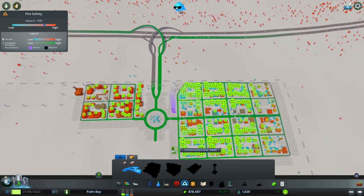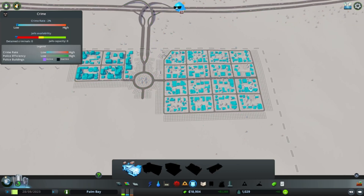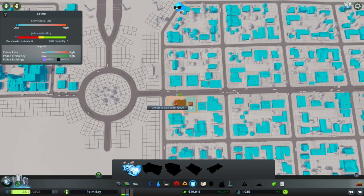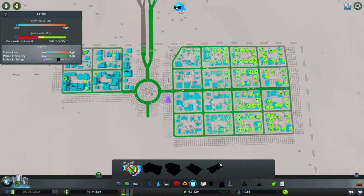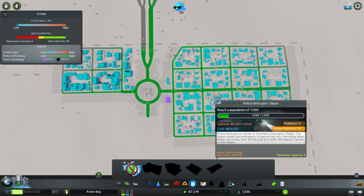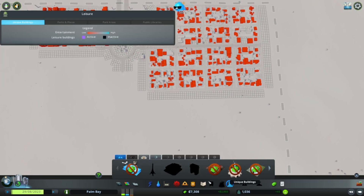I'll put the fire station right here so it'll cover everything we need. We don't have any of the natural disaster stuff yet. Next is the police station — I'll do the same thing on the opposite side of the road and place it right down here, so they're both in a central location and can get to where they need to be quicker. We don't have parks yet and the special buildings require a bigger city, so we won't bother with those.